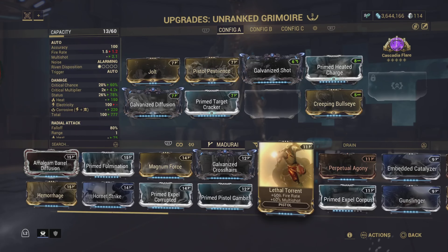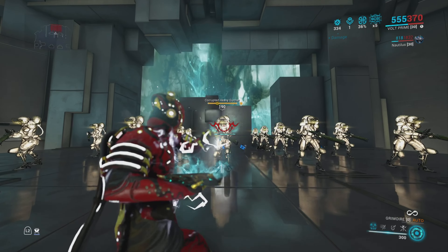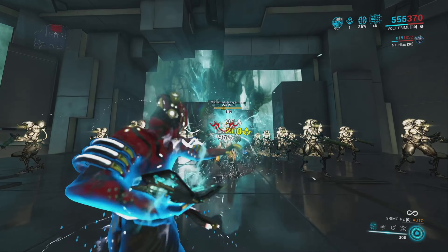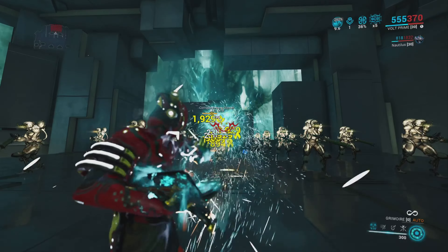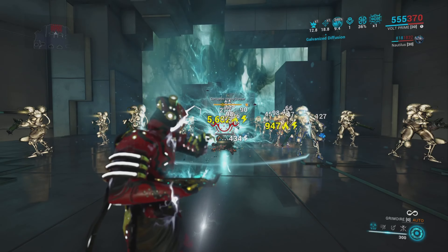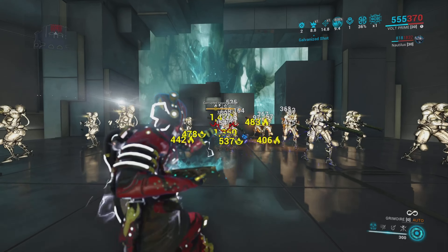In this first clip I'm just using the weapon itself - no added statuses, no viral, no priming, nothing. Just the weapon itself building up Cascadia Flare. You'll see that it's not that impressive. It really needs the help from viral to give it a big bump in damage. Even the alt fire is kind of lacking in the damage department, so take a look at this.